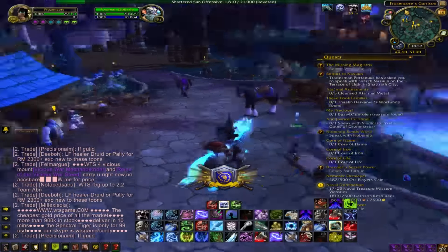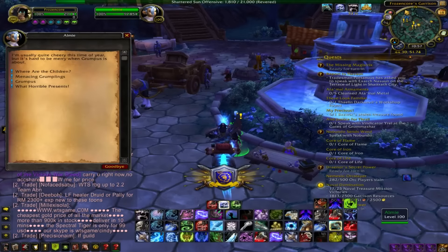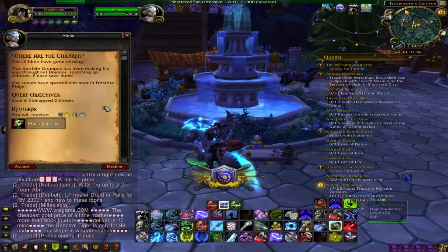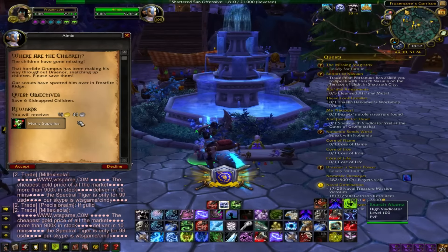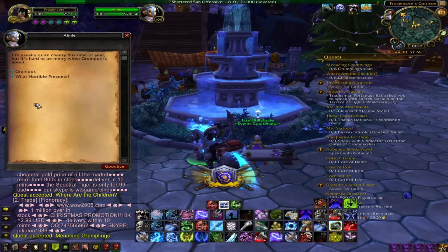You have to have, I think, a level 3 garrison — maybe level 2, but I'm pretty sure it's level 3. What you're going to do is find this little gnome in the middle of the garrison. For the Horde, it should be in the middle of the garrison. You've got to accept these 4 quests, and what they're going to give you is Merry Supplies.